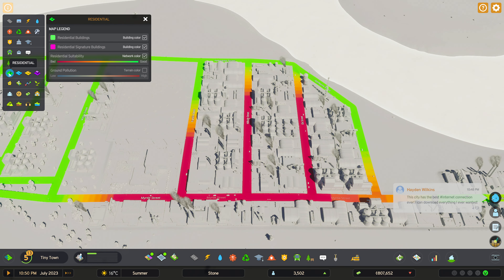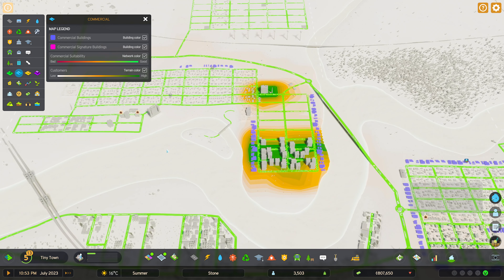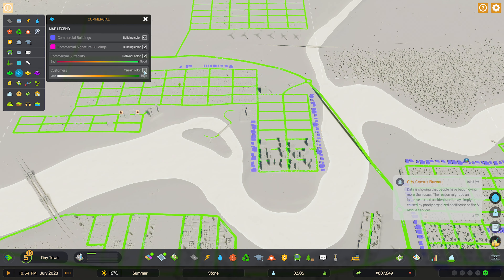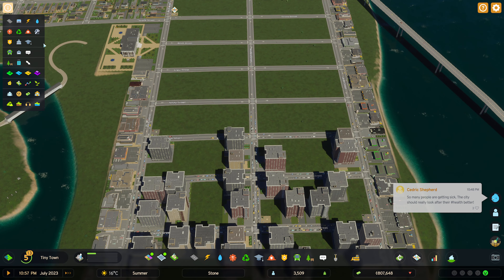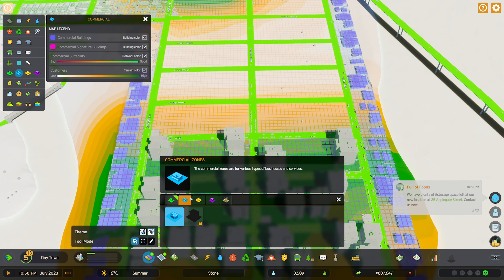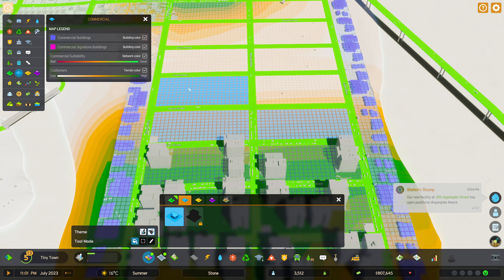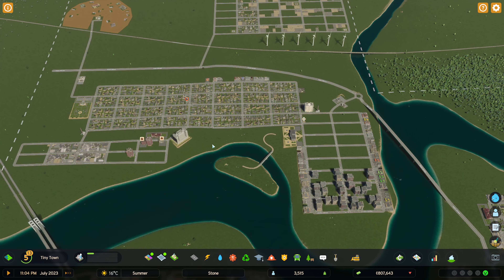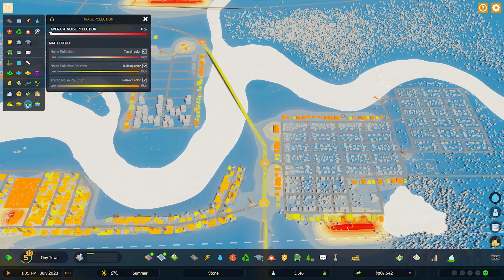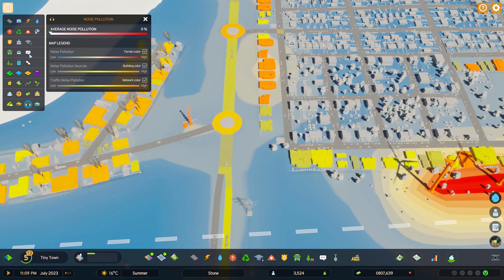What about traffic? Residential suitability — bad. Commercial — apparently it's fine in one screen area but then the rest is not. Low customers? Oh, there's high customers in this area — that makes sense. Maybe we should put better commercial in here. Let's put commercial in here. Noise pollution — not too bad actually. That's why those guys always complain about noise pollution. You're going to have to live with a small amount of it.